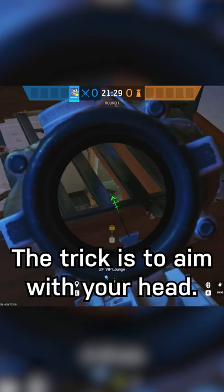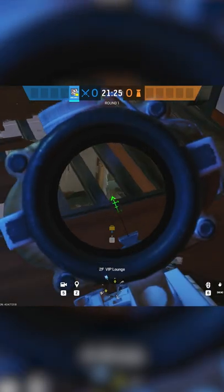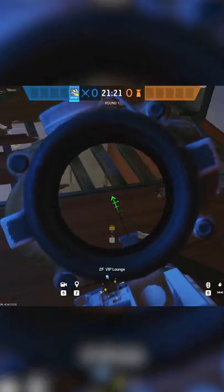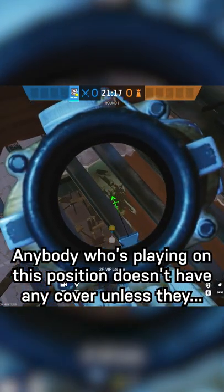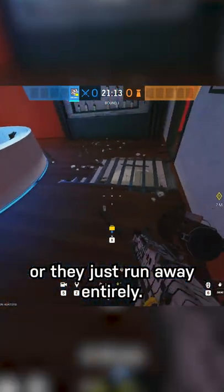The trick is to aim with your head. You want to use your crosshair as a reference point to the location of your head — your bullets come out of your head, and it makes it easier to take gunfights. Anybody playing on this position doesn't really have any cover unless they swing out and maybe get shot from a service door guy, or they just run away entirely.